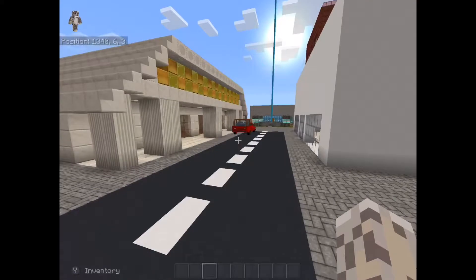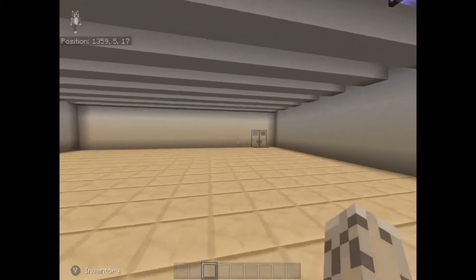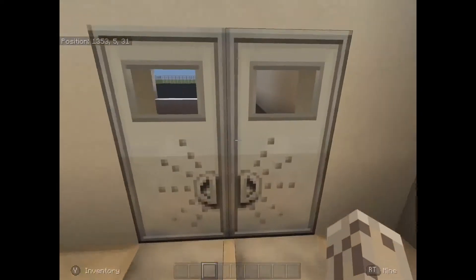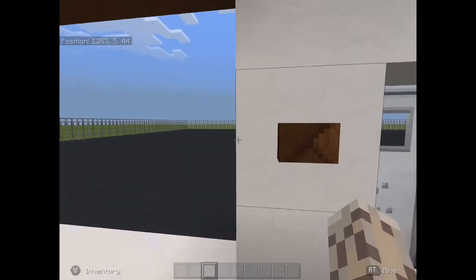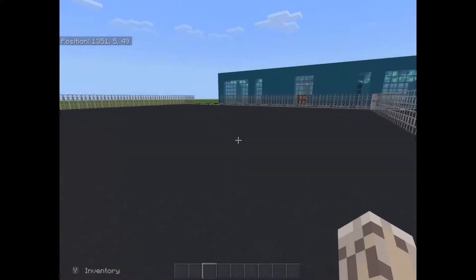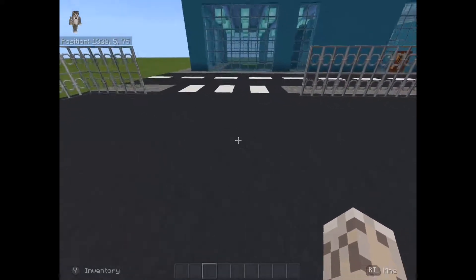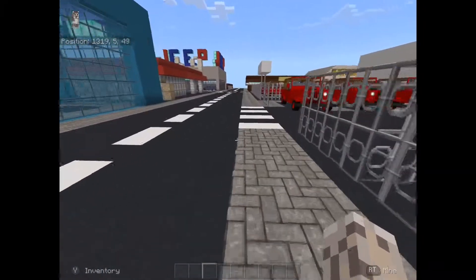Here's the grocery store — it's kind of empty. I'll give you guys an update when I'm finished filling this area in. I'm also going to fix up the lighting in the ceiling because it looks too long. Here's the back room. If you use wooden buttons on iron doors they stay open longer than if you use stone buttons — that's a thing to take note of. And then you have the trucking lot, which I built the other day and it's huge. And there's a parking lot for the grocery store and a walkway with crosswalks out here.